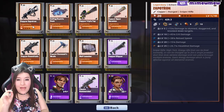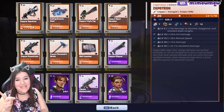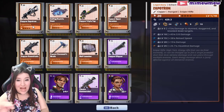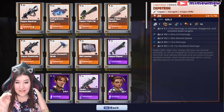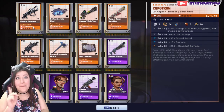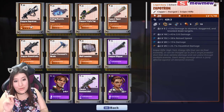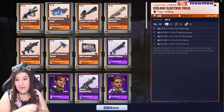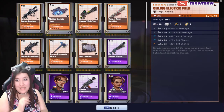Copper Saptron: damage to stunned, staggered, and knocked back targets. Seeing that and not seeing that it afflicts kind of bums me out. But hey, maybe with the perk reroll they're doing for the new update, it'll be worth looking at later on.